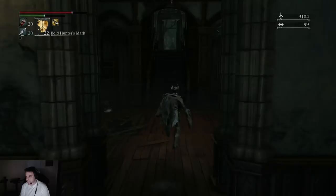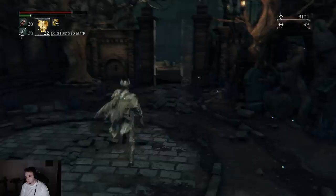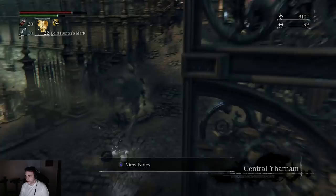Hey everyone, this is a video to show you guys a really nifty shortcut that takes you from basically the beginning of the game to the middle of the game. It starts off at Yusefka's clinic — it's actually more or less central Yharnam — and what it's going to do is bring you behind this gate, which is normally locked until much later in the game.